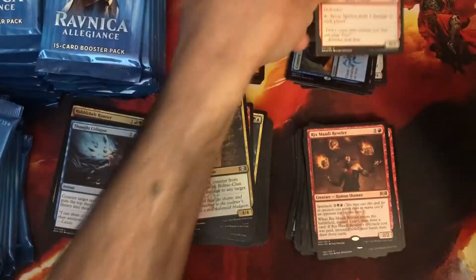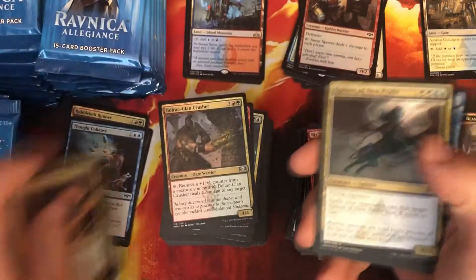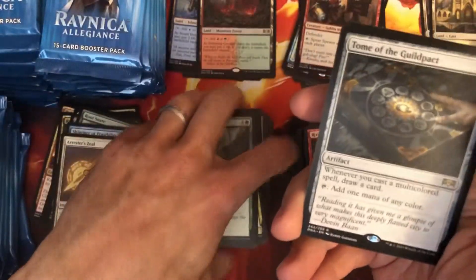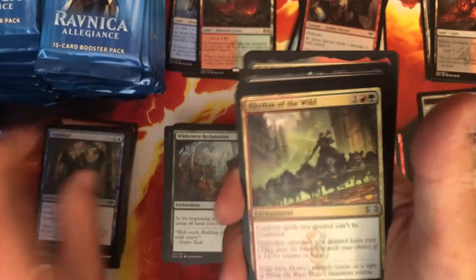Rick Smotty, foil Spear Spewer. Stomping Ground — pack number two, we just need four more already! My heart's starting to race, the adrenaline is going. Wilderness Reclamation — such a good uncommon. Rhythm of the Wild — another uncommon worth a few bucks.